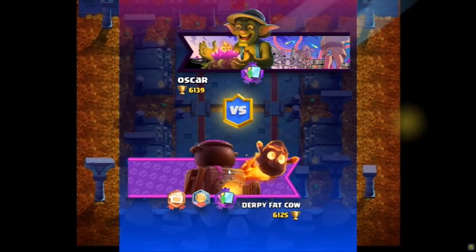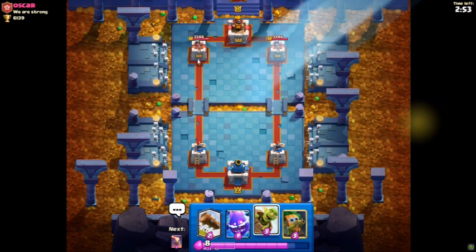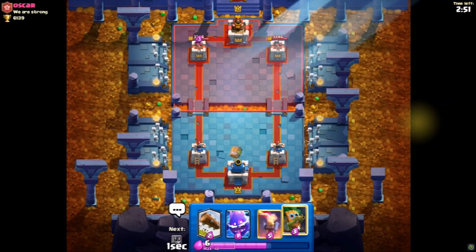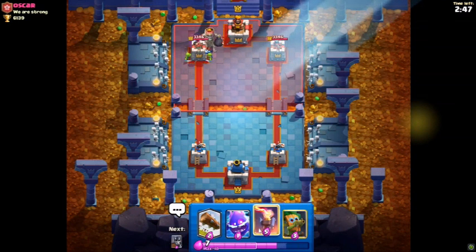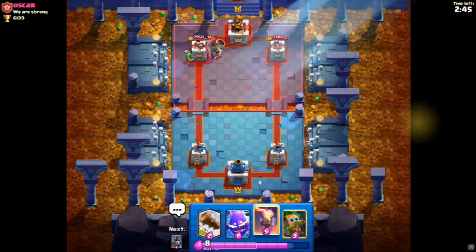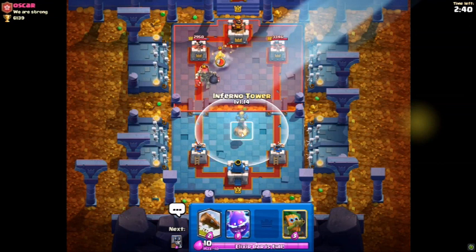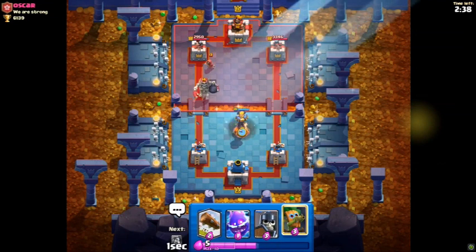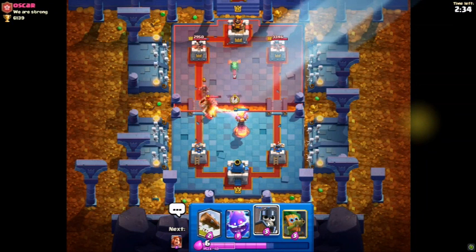The first opponent we're facing is Oscar. This is a beautiful starting hand because I can start out with the Goblin Barrel, and hopefully his Log won't be in his starting hand. It looks like it wasn't, and I'm able to immediately get some chip damage with the Goblin Barrel. No big deal with the Giant Skeleton, as the Inferno Tower is so good it should be able to take this. He's adding even more Elixir value to this Inferno Tower because it should be able to take out both of them with no problem.